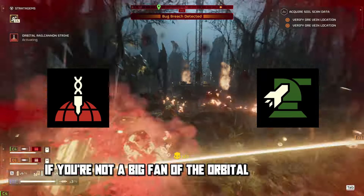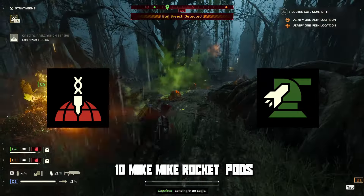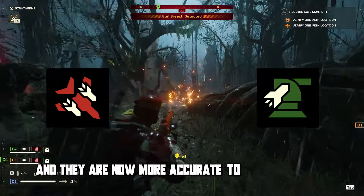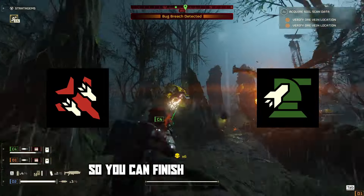If you're not a big fan of the Orbital Rail Cannon, it can be substituted for the Eagle 110mm rocket pods. As in the update, it gave more damage and they are now more accurate to hit your target. It won't one-shot a titan, however it will break the armor so you can finish it off with ease.